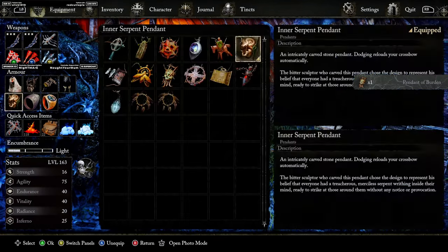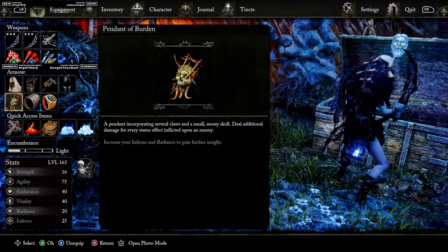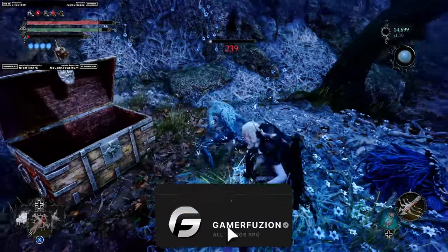The Pendant of Burden is extremely OP — it's going to deal status effect damage and buff it for every single status effect applied. So if you're applying burn, bleed, frost, anything that you're applying, it's going to stack up. So definitely go ahead and pick up the Pendant of Burden — you guys won't be disappointed.